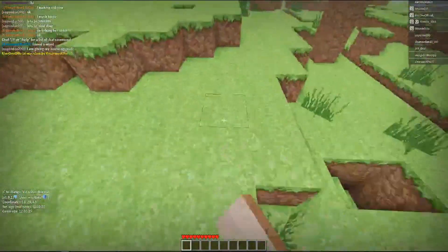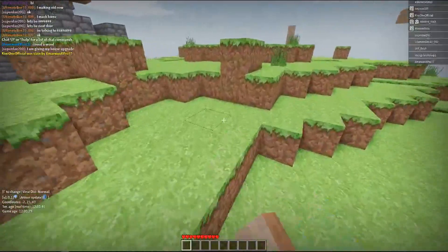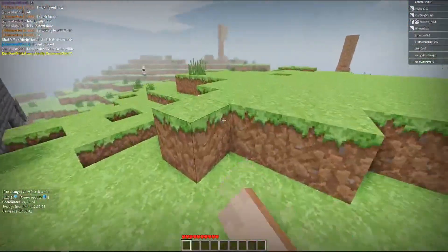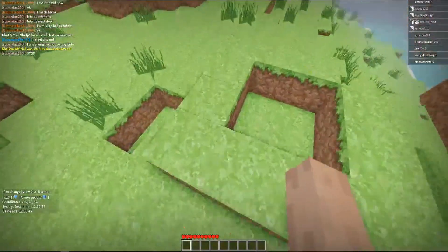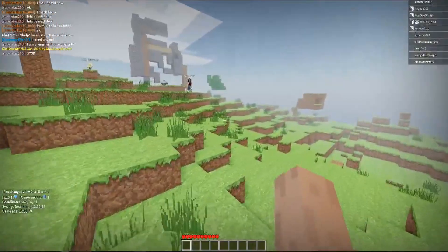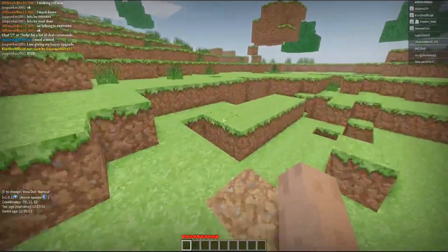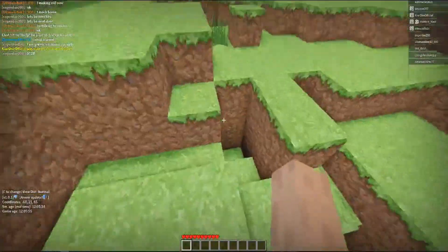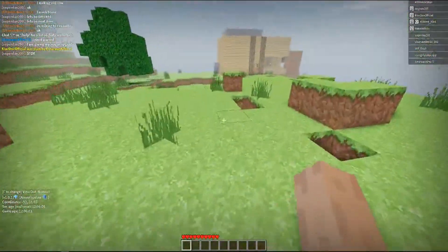Anyway, spawn is griefed like it always is in every Minecraft server. As you can see, this is very similar to one of the texture packs in Minecraft — like a smooth sort of texture pack. We're going to have to go far out to find wood, so we'll have to walk all the way out of spawn. Hopefully we don't run into anyone that wants to kill us. It actually has the Minecraft sounds, which is really really cool.